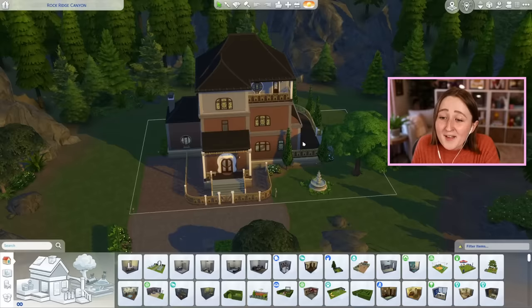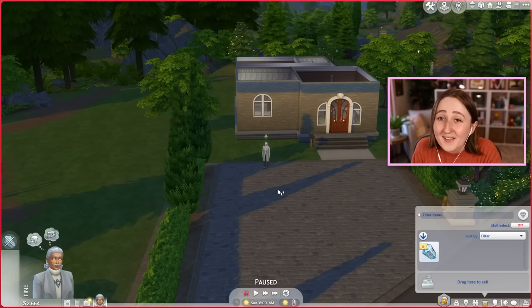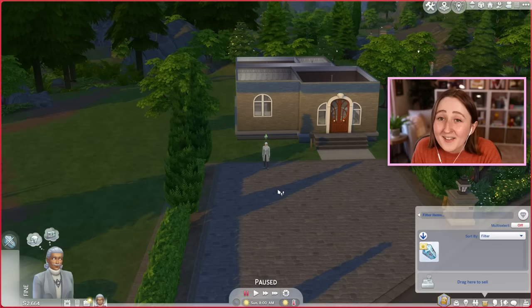This one's not even broken, it's just ugly. This one honestly might be my least favorite house in the whole game. Also, this is a weird thing to pick on, but why is the toilet paper there? If your sim was sitting here, they'd have to reach up like this to get it. Why?